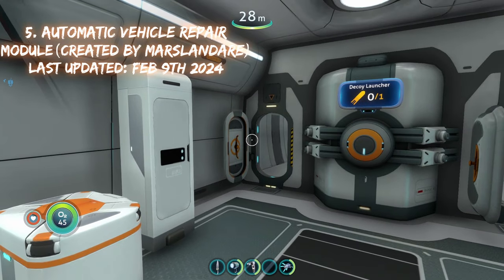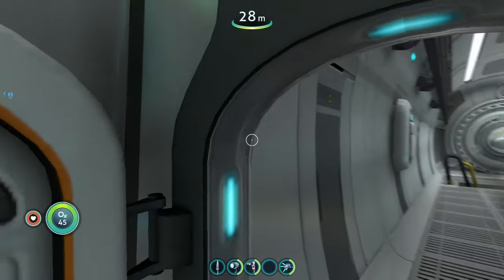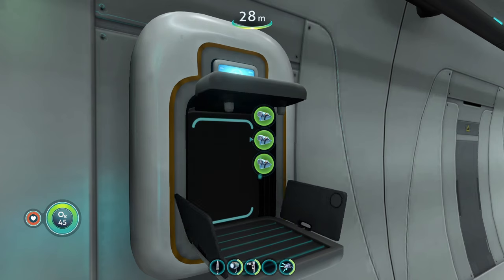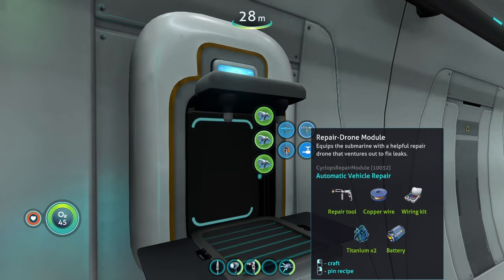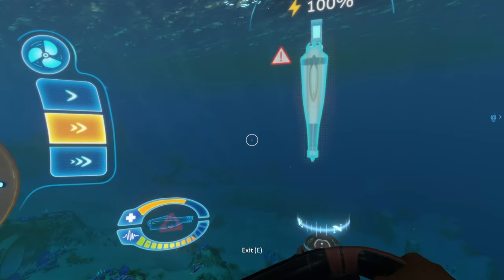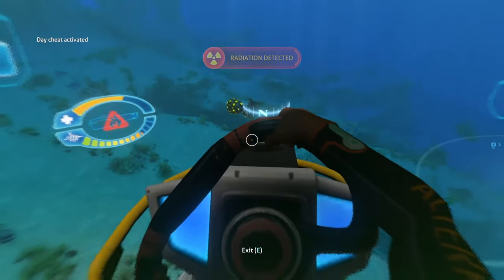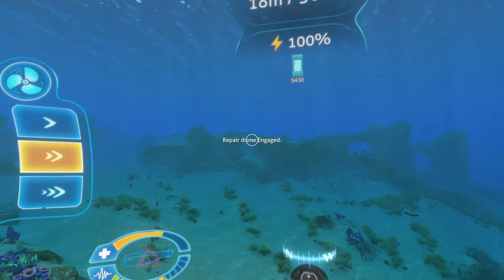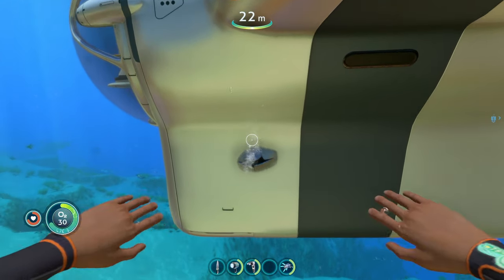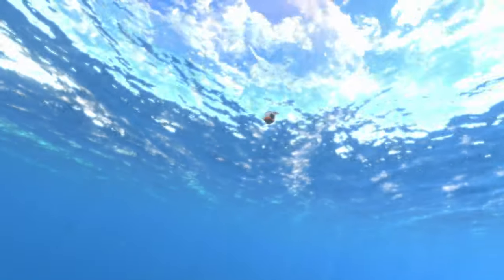The next mod on today's list is the automatic vehicle repair mod, which gives your Cyclops a new module you can build within it. This also applies to all other vehicles like the Seamoth and the Prawn suit, but I'm only covering the Cyclops. Head over to the Cyclops fabricator, go to mod items, and we can see the repair drone module — 'equips a submarine with a helpful repair drone that ventures out to fix leaks.' The repair drone will not deploy if you are currently piloting the Cyclops. So we hop out, it says 'repair drone engaged' at the top, and it's going to seal the little breaches on the Cyclops.